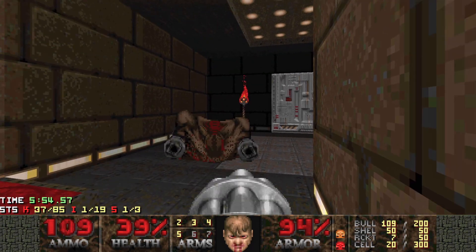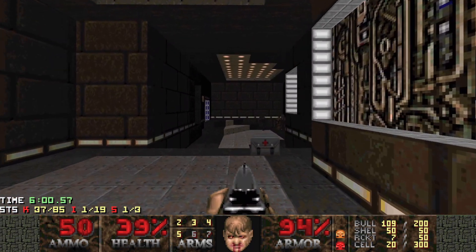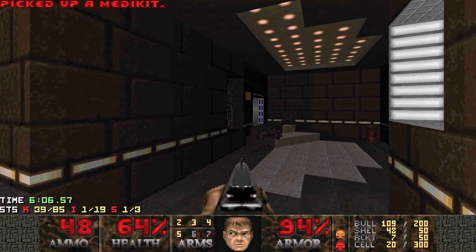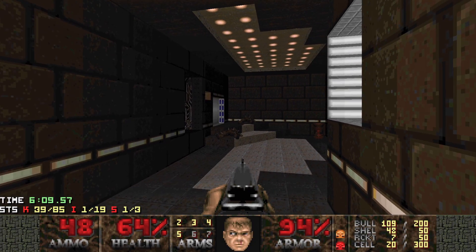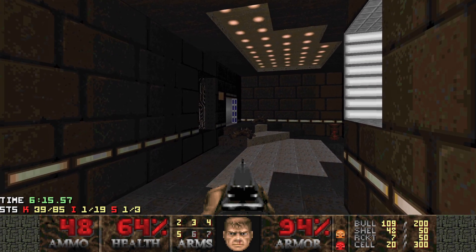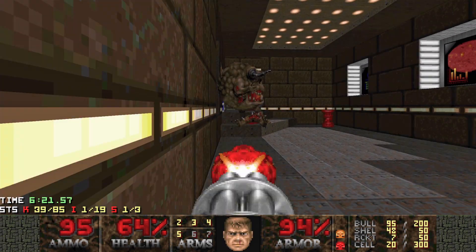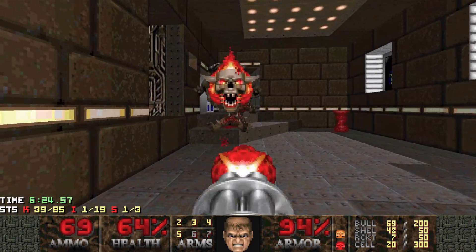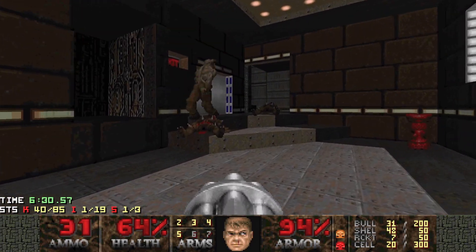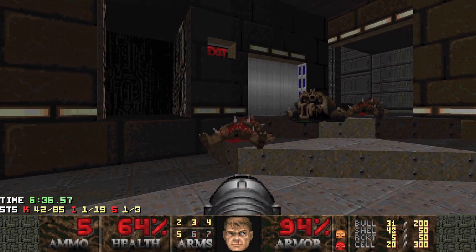Made it - if you start getting attacked you can jump back through the teleporter. Two imps here, let's take them down. We've got a pain elemental in that little closet and a hell knight coming in over there. I like to wake it up and try to stun lock the pain elemental between me and the hell knight for a bit of protection, then once that's done keep moving.